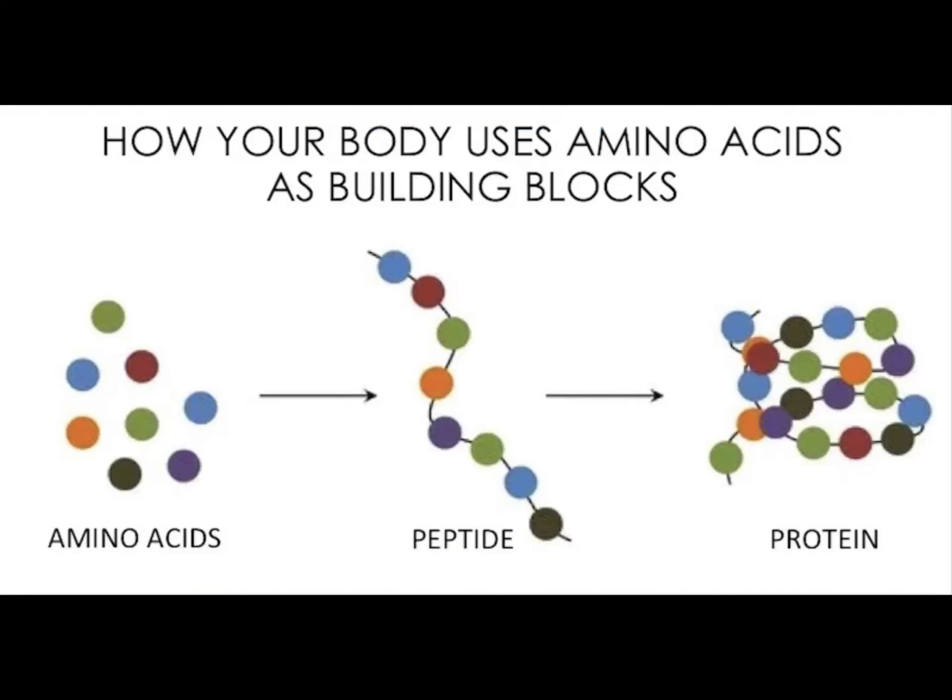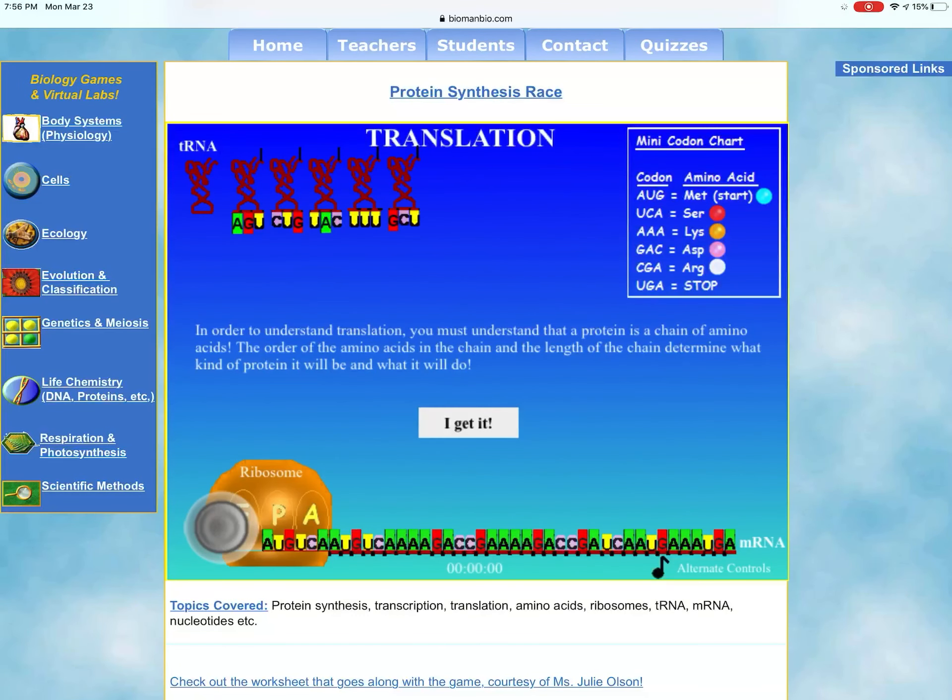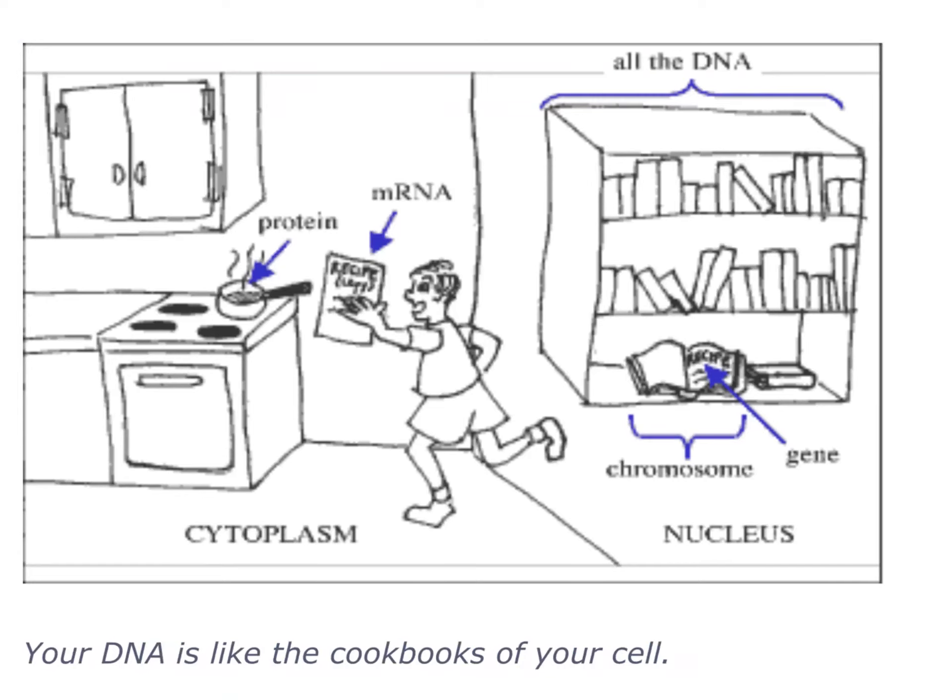In order to understand translation, you must understand that a protein is made up of a string of amino acids. The order of amino acids is very important — even if it's off by one amino acid, the protein can be quite different, maybe completely different, or it won't work, or it's defective. You've got a system here that will put the amino acids together in the correct order for the protein. DNA is a recipe for making proteins.